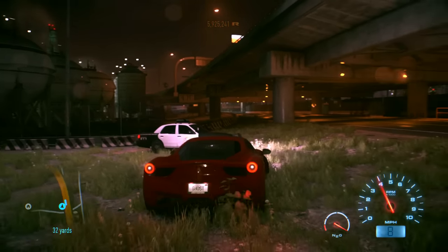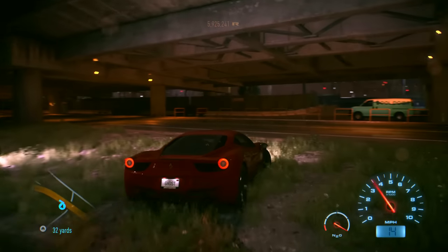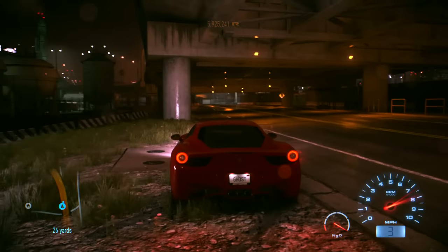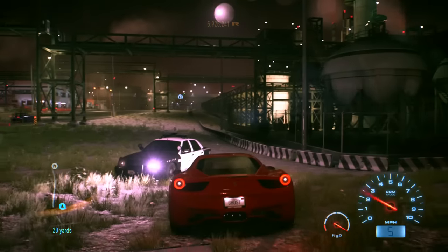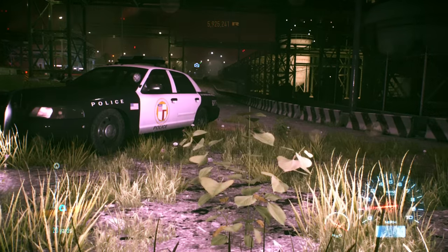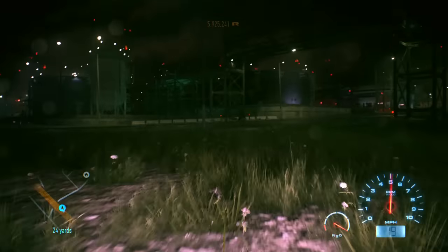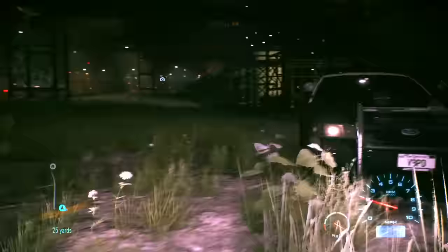Here we are, and you'll see on the map exactly where you can find this cop. Again, this cop always spawns here, and if he's not here he might be chasing somebody. Just drive off for a few moments and come back and you'll probably find him sitting here.